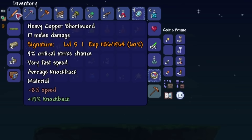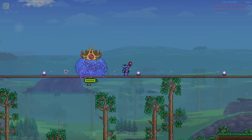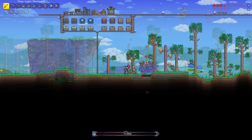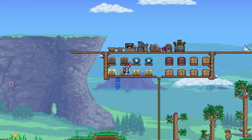Did that boss fight level up my Copper Shortsword at all? No, it didn't — 60% is pretty decent though. And there is the Slime Saddle. I have one more Slime Crown, so might as well fight the King Slime one more time. I also just realized at level 5, the Copper Shortsword is noticeably bigger — I'm very excited to see how big this thing gets at the very end of the game. That should bring my Copper Shortsword to level 6, with 20 melee damage and 10% critical strike chance.